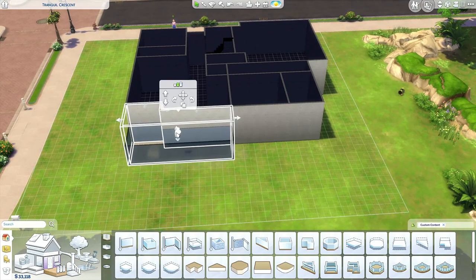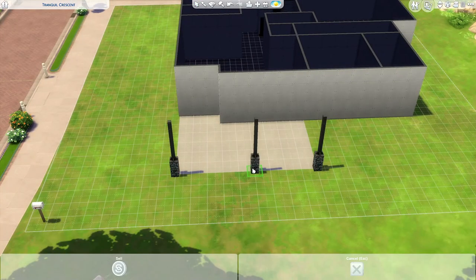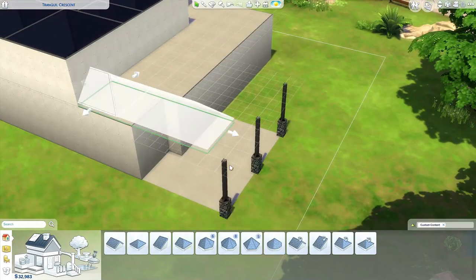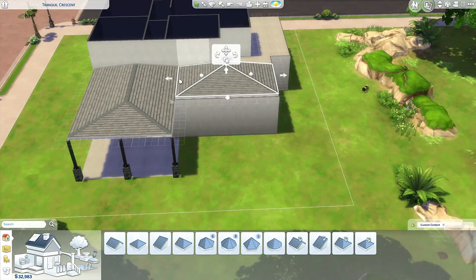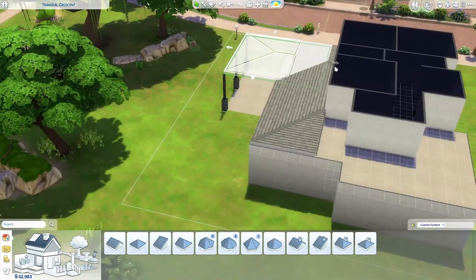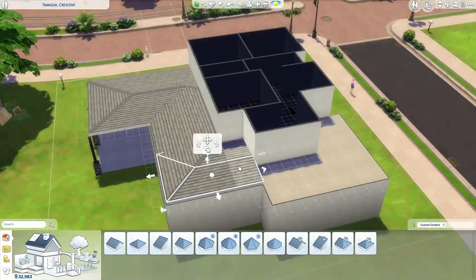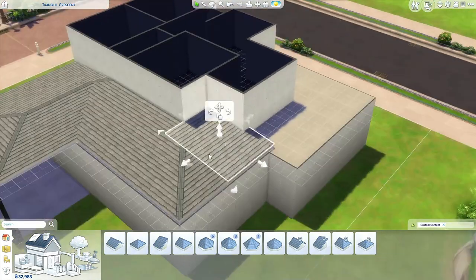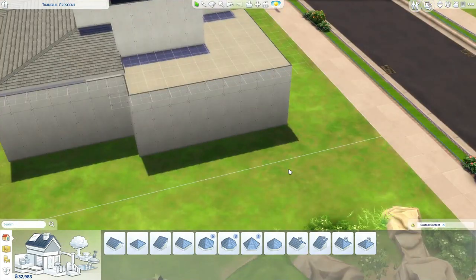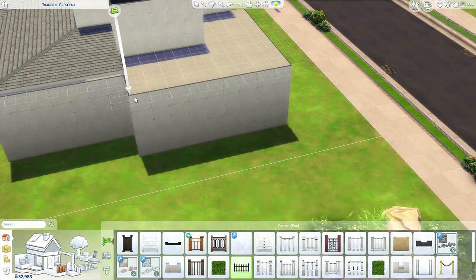So it's base game, Seasons, Eco Lifestyle. I used Seasons because these columns I'm placing right now — I really wanted to use them because they were perfect for this build. And Eco Lifestyle because I chose a very big floorplan for this house, and I reckoned I needed to use some very cheap furniture, and that's where Eco Lifestyle comes in. Also, I just like Eco Lifestyle.